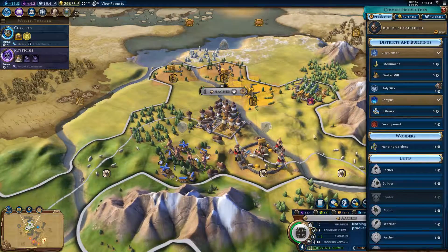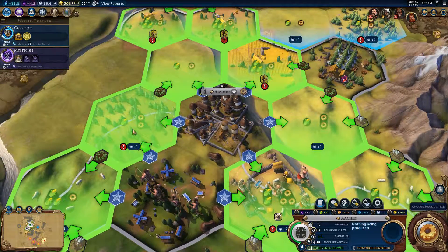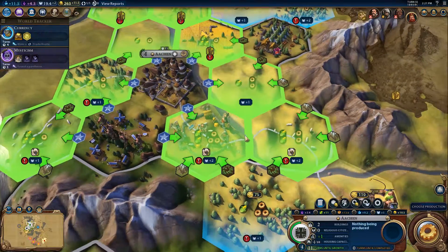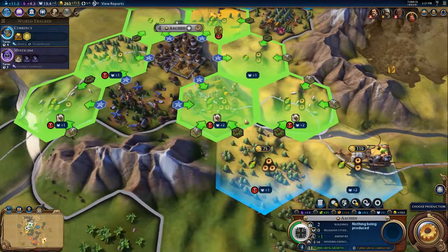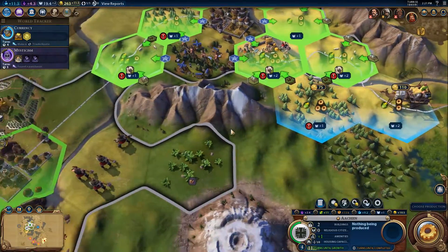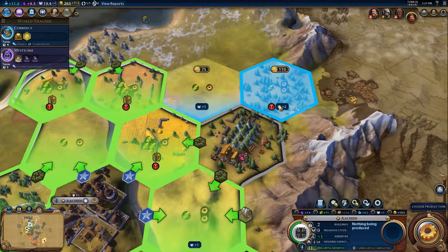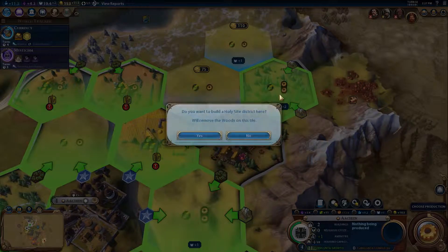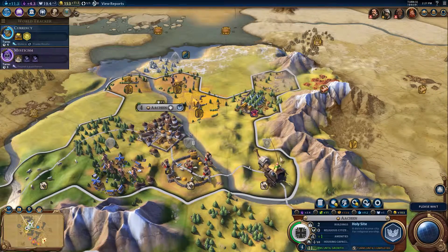We'll go for a mine for production, maybe. What do we want? We can go for a holy site, which might be a good one. Oh no — let's see what we've got here. Oh, plus two if I build it there or there. Well, that removes the bonus there. We can build it there — mountain tiles. Yeah, we'll build it there. The bonus is always good.